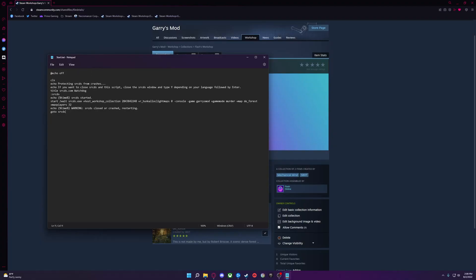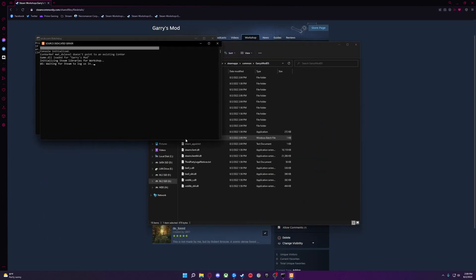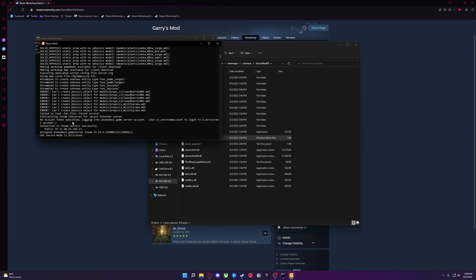Once you have all that, file, save, and exit. Then that is all — you just start the server and start up Garry's Mod and you now have a murder server. Congratulations!